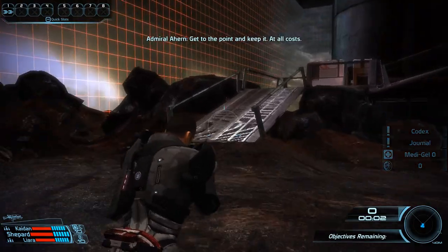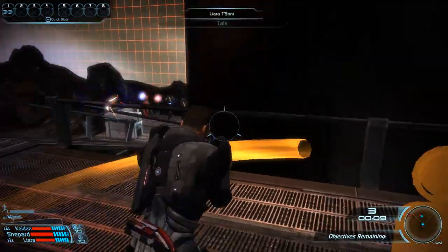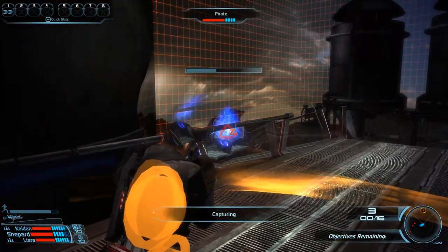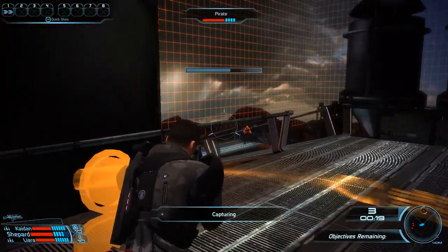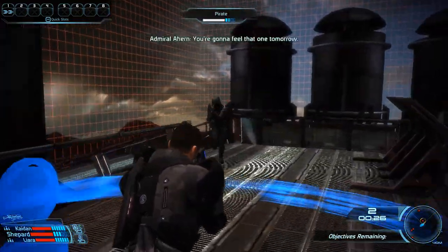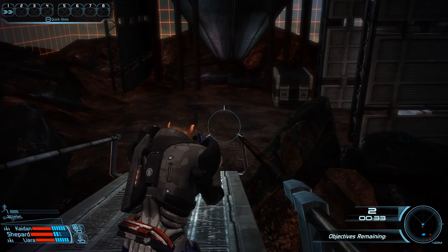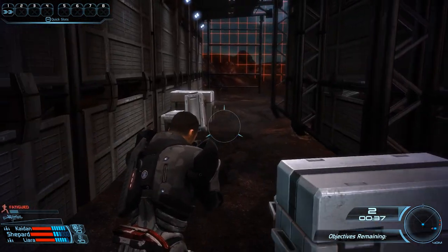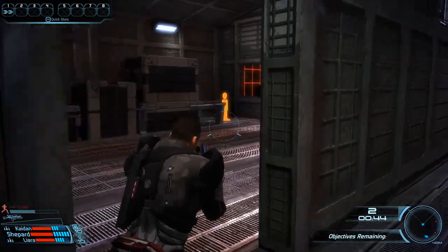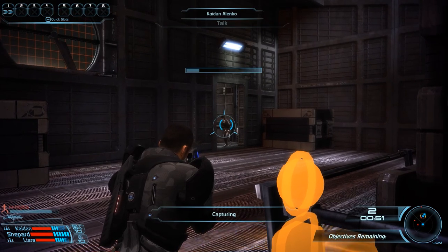In capture mode, as the name suggests, we capture objectives. On this map there are three of them. To capture a point, we simply need to get close to it and stay there — that begins the capture process. Enemies can slow the process down or stop it entirely based on how many get close. Without enemies disturbing you, it takes roughly 20 seconds to capture a point. That's exactly why I picked Liara and Kaiden — having a lot of biotic abilities makes your life much easier in capture mode.